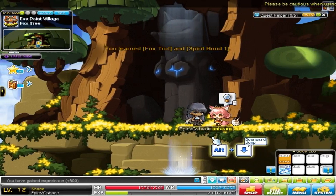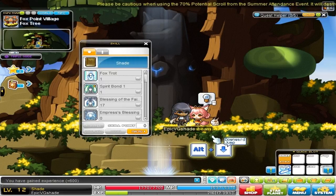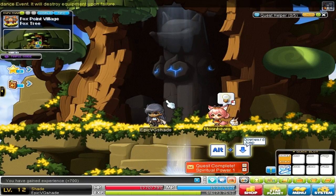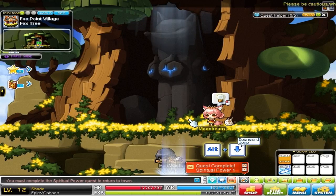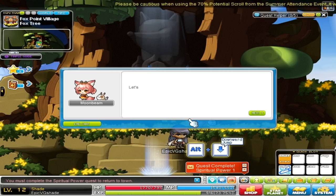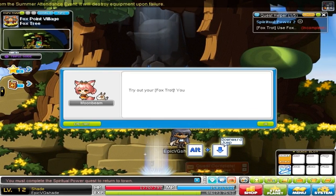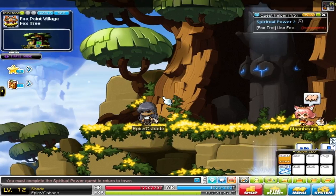I'm gonna skip the cutscene because it's a bit long, and they give you a free level for doing it. Let's talk to Moonbeam. Any quest that says 'required' means you have to do it. They're talking about our basic skills. So Moonbeam wants me to jump down and try out the Foxtrot skill. Foxtrot — that's really cool. I'm gonna put that skill on my key settings, throw Foxtrot on 'A' just cause I like it. So now I can Foxtrot around. That's a pretty good skill, actually.